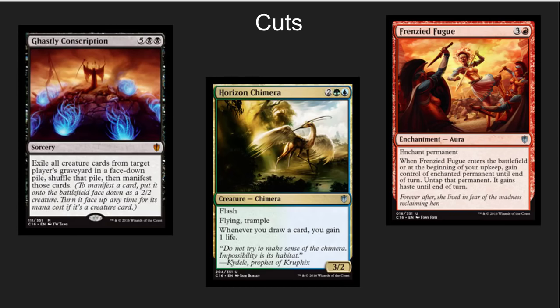Horizon Chimera has flash but you're only really gaining one life here. Fraying Fugue is a cool idea, but it's an enchantment — it's very likely it could easily get destroyed. It's not my best way to do control magic.